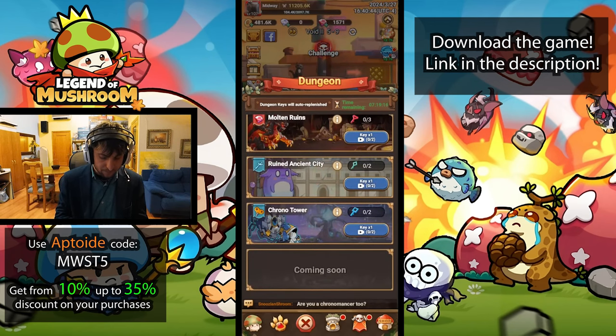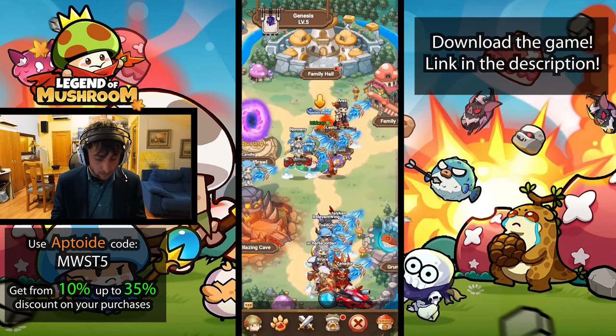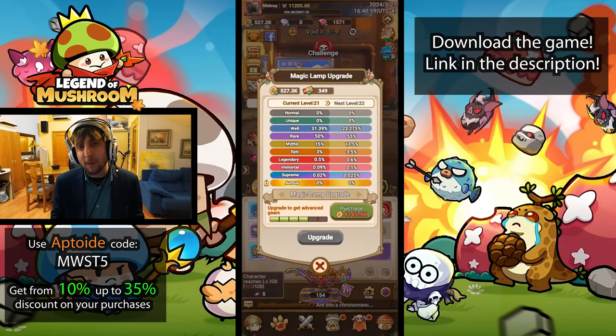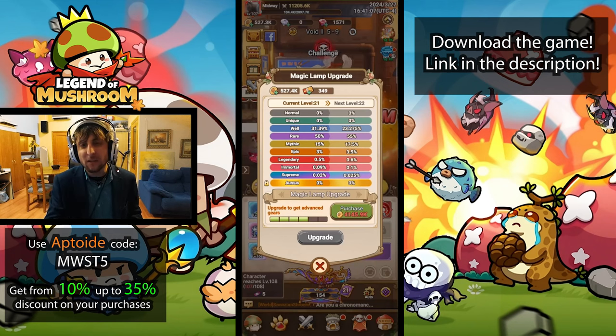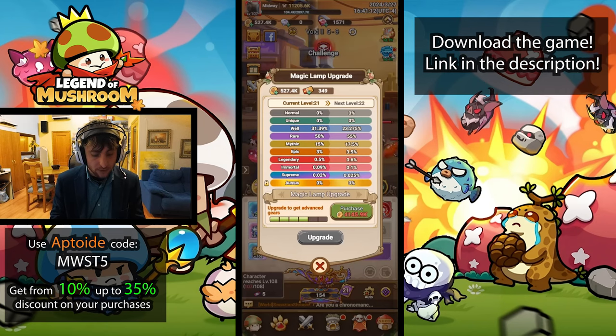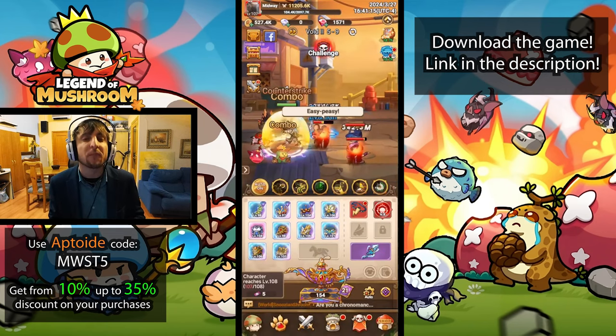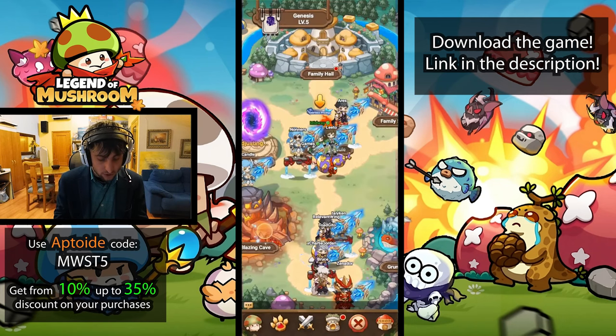Make sure you do your Blazing Cave every day — there's no reason to keep it waiting. It gives you a lot of coins, which are really important for progressing through your lamp. The lamp is a big bottleneck in getting better tiers of gear, and there aren't many ways to get coins besides spending gems on them. The value for coins with gems isn't great — I'd rather use gems to upgrade your mount. I have a video on that as well.